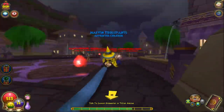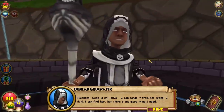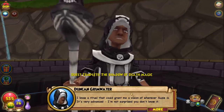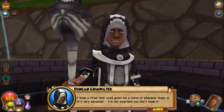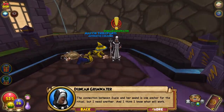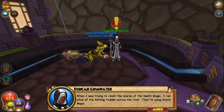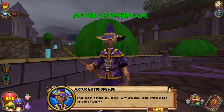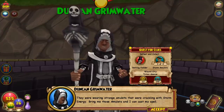Flying through Triton Avenue on the 20% broom. Duncan confirms Susie is still alive — he can sense it from her wand. He knows a ritual to grant a vision of wherever Susie is, but needs another anchor. He ran into rotting fodder using storm magic with strange amulets crackling with storm energy — bring him those amulets and he can cast the spell. I'm only level six, so don't be surprised, Duncan — you're dealing with Malvin Trollpants, actual noob of the game.